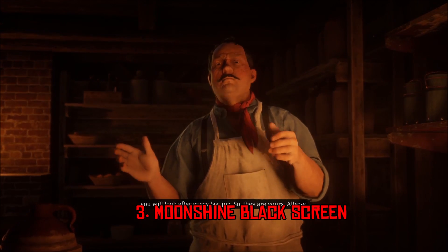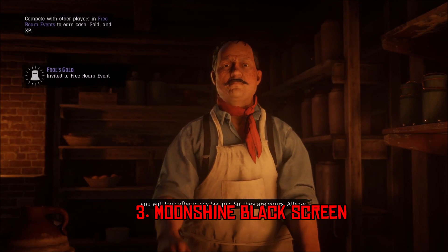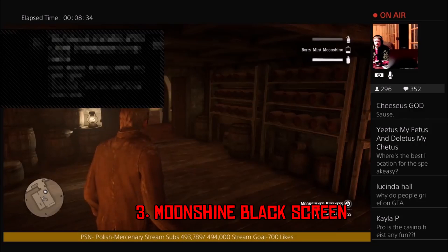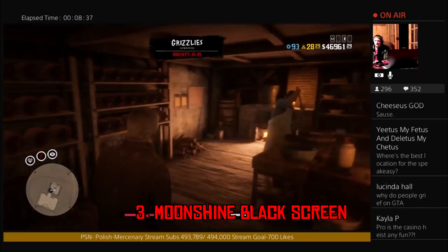The Black Screen Glitch happens just like this — this happened to me a few days ago. You talk to Marcel, you try to sell your Moonshine business, and when you start selling, the screen goes black and gets stuck on this endless black screen. It will never load. I actually waited around 10 minutes just to see if it would load — it did not. You can get around this by trying to join a friend from your friends list, hitting Join Session and then Cancel to escape. But it's still really annoying and needs to be fixed as soon as possible.